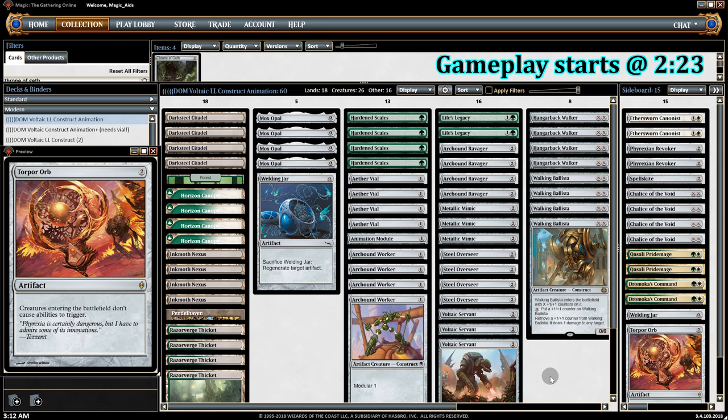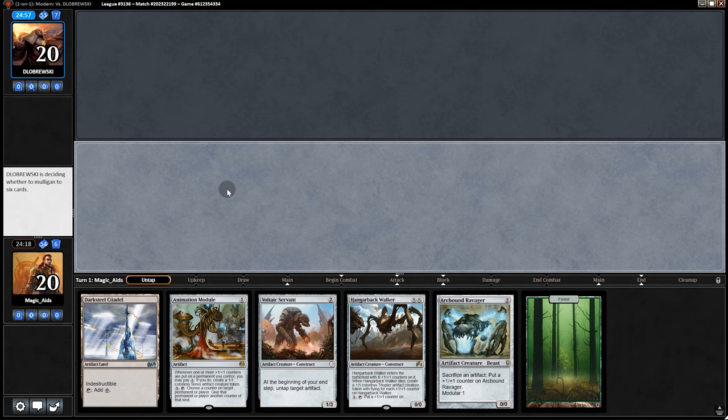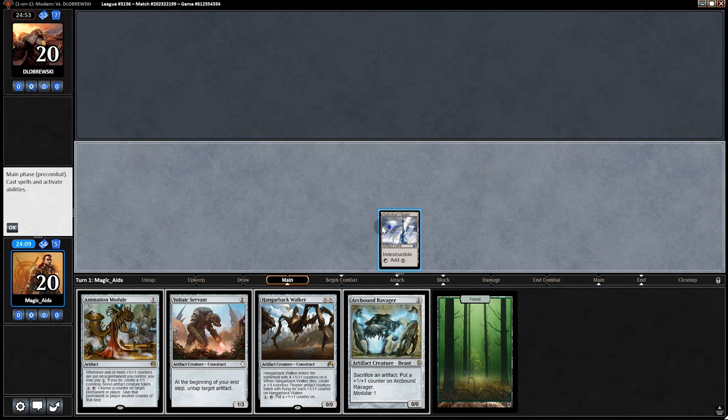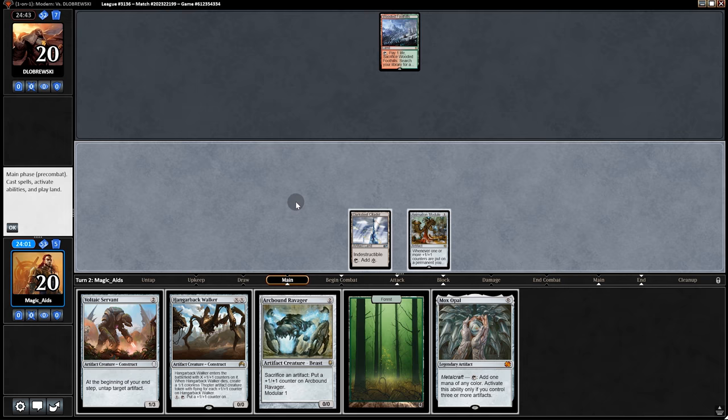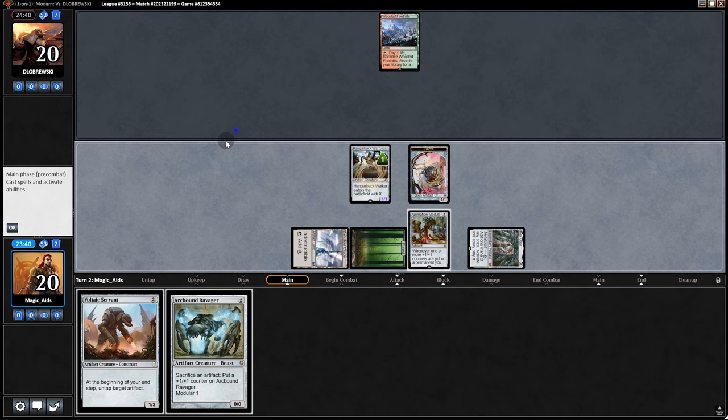Let me know in the comments what you think of the deck — last time the feedback really helped, so keep it coming. Opening hand: we have such good cards here but if we draw any more lands we're screwed, so I think we're better off mulliganing. We start off with the Module and pass. Back to us — Hangarback and with this trigger we'll make a Servo.